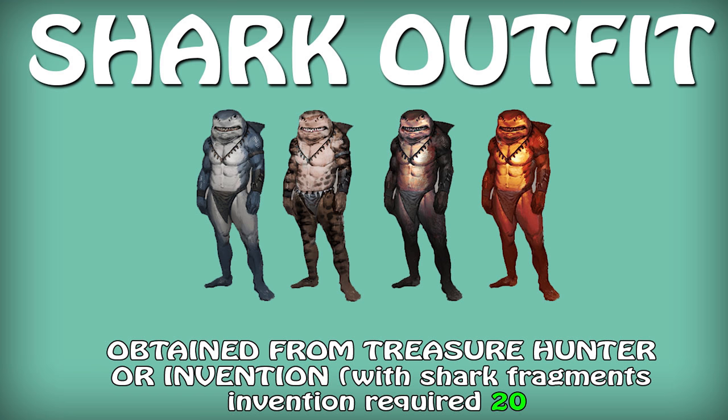The shark outfit is a fishing outfit that can be acquired via the invention skill. The outfit pieces can each be made at level 80 fishing and level 20 invention by combining 3,600 shark fragments at the inventor's workbench, after discovering the shark outfit blueprints at the workbench. Equipping all pieces of the outfit provides benefits like a 5% chance of catching an extra fish while fishing, which stacks with the Call of the Sea aura and crystal rod.